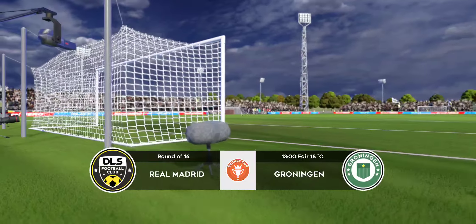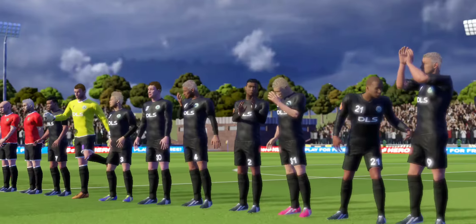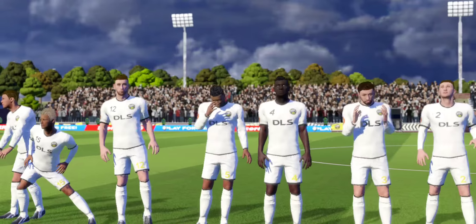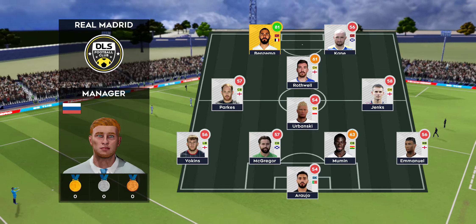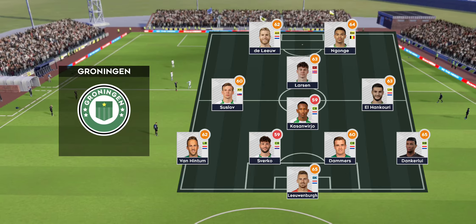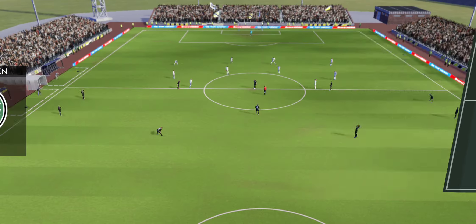The bronze cup is up for grabs as these teams battle it out to stay in the competition. We've just got the team sheets in — the manager has decided to go for a 4-1-2-1-2 formation. It's an unconventional formation which can be deadly when used properly. This diamond-shaped midfield supports both defense and attack.